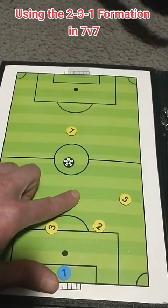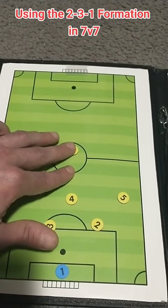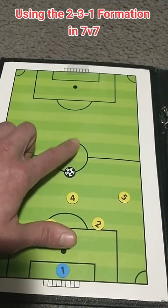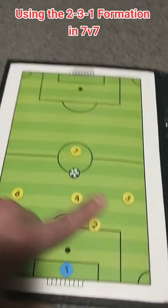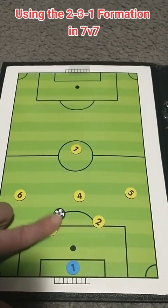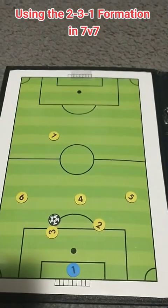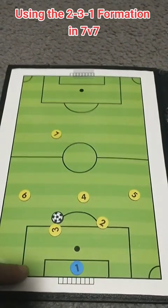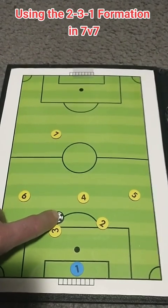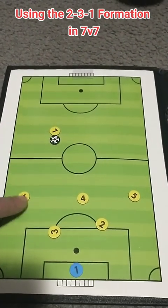The central midfielder will become almost like a holding midfielder here. The only player we're really going to keep up top will be this forward. The reason for that is, if we do lose possession of the ball — say number 3 wins the ball here — we want some long direct outlet out of the back. This is our best plan of action after winning the ball. If we can get the ball all the way to our forward, that is our best option.